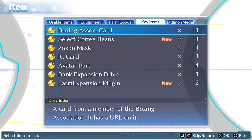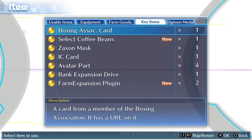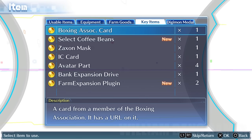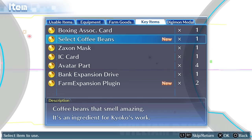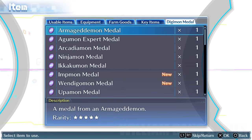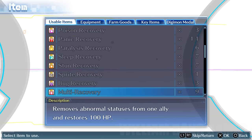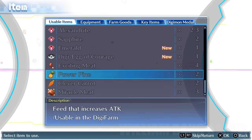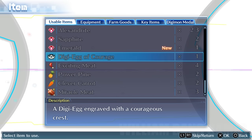That's how we get the Digi-Egg of Courage. Here it is under usable items — the Digi-Egg of Courage, described as 'a Digi-Egg engraved with a courageous craft.' So that's the Digi-Egg of Courage.